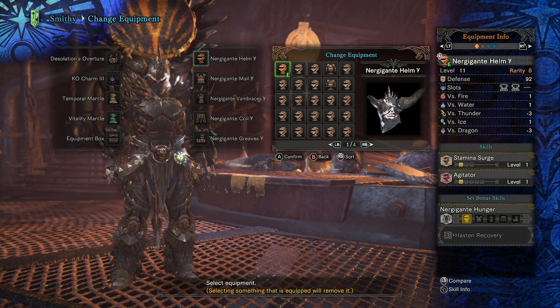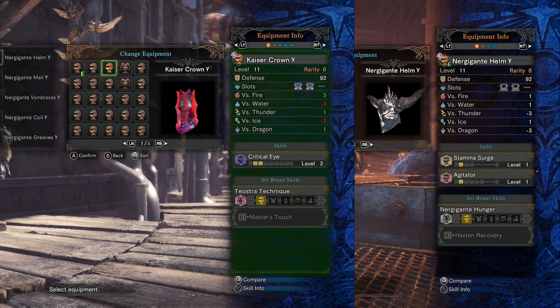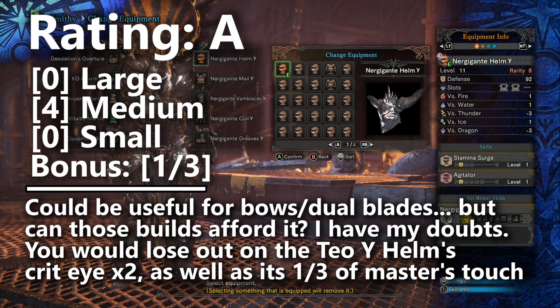The main problem I have is whether Stamina Surge and Agitator are going to be more important than two levels of Critical Eye on the Kaiser Crown Gamma. These are both helmets I would consider for a bow build, but if you're really having trouble fitting everything you need into the bow build, then Critical Eye is going to end up taking priority over something like Stamina Surge and Agitator — and that's usually the case on a bow build where you don't even have room for health boost. So after a more careful look at the helmet, I'm going to be placing it into A tier for being good, but probably not optimal for most bow builds. Dual Blades would be the other weapon interested in building Stamina Surge, but I highly doubt this is going to be chosen over the Draken Helmet or the Teostra Gamma Helmet in that case.